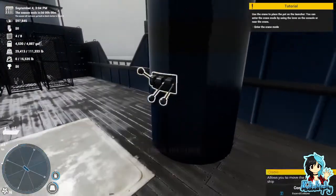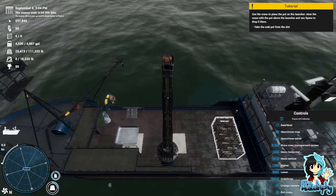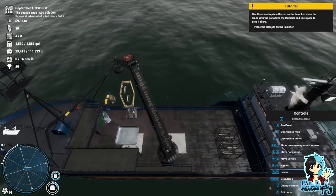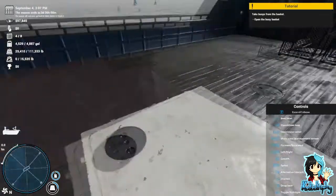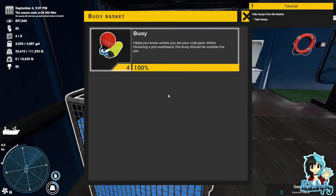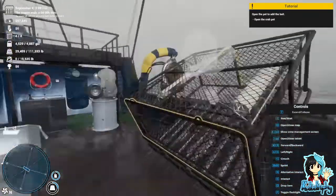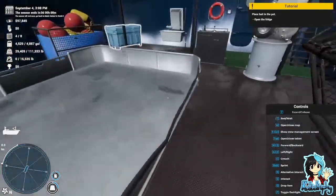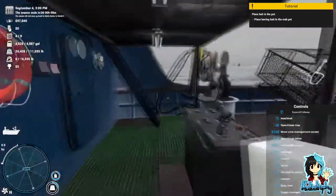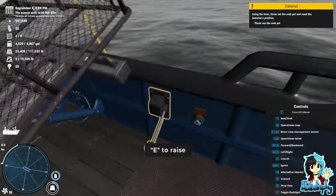Use the crane to place the pot on the launcher. You can enter the crane by using the lever on the console or near the crane. Take the pot from the slot. Open the buoy basket — oh, there it is! Take the buoys. So it's a marker for where the pot is. Open the pot to add the bait. Open the fridge. I'm apparently picking it up with my hand. Place the bait in the crab pot. Close it. Throw the crab pot. Bye-bye!